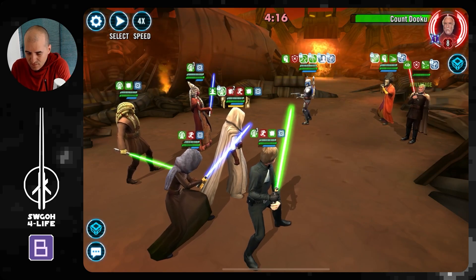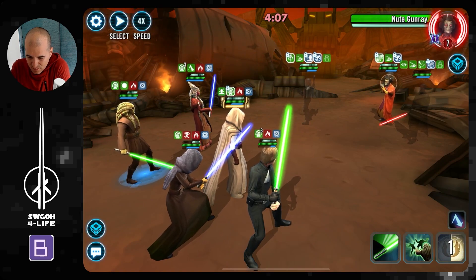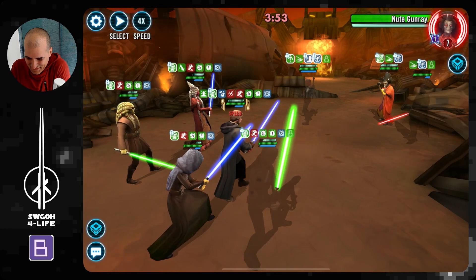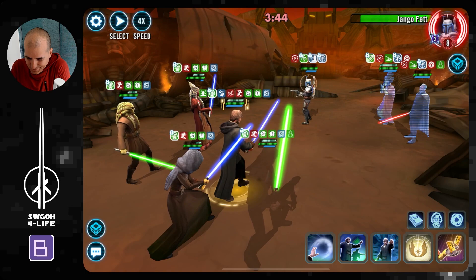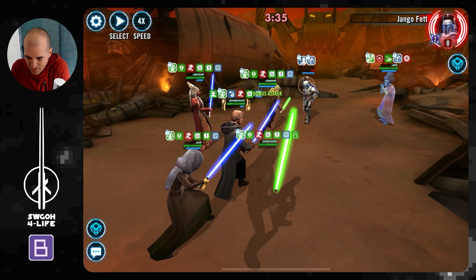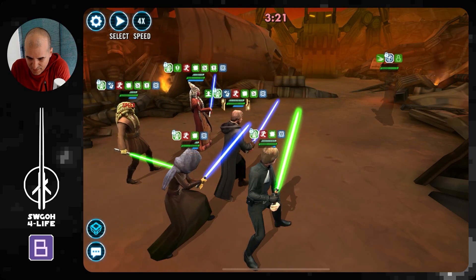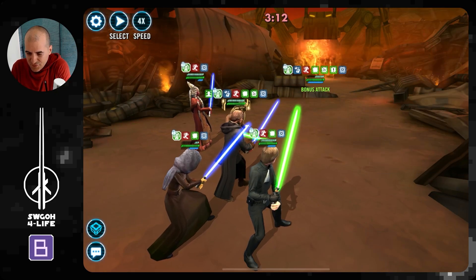Maybe go after Dooku next — there we go. They did quite a lot of damage actually. Let's go ahead and do this. Djinn really worries me though. We are not — there we go, got a stun. Let's actually take care of Djinn first because he can ignore taunts. That worked. Let's see if we can heal somebody up. Now we just get through Nute. Perfect — let's go ahead, heal up, and finish Nute. There we go.